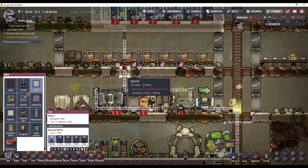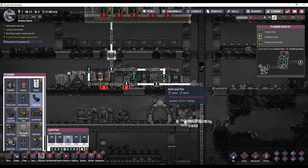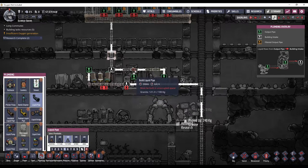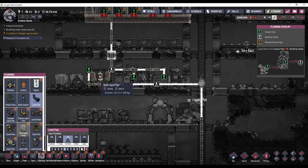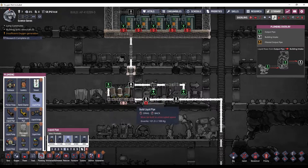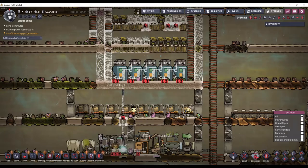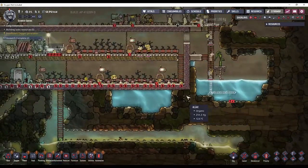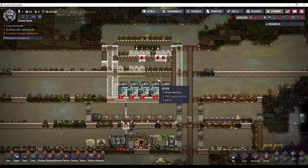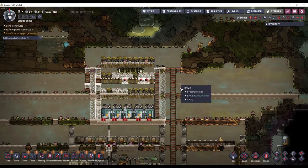The way this should work is the water from down here will go into here, fill up this sink and this lavatory, and then be consumed when the duplicants need to use the bathroom. The sieve should take as much as it can and put it back into the system. Any time this line gets full, it will bypass the sieve and go into these reservoirs. Once these tanks fill up, I'm going to deconstruct them and it's going to drop little bottled polluted water onto the ground. When the oxygen pressure gets too low, that polluted water will off-gas into polluted oxygen, and these deodorizers will convert it into clean oxygen, which will then flow back down into the base.